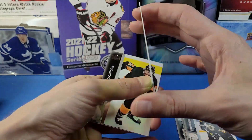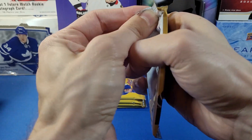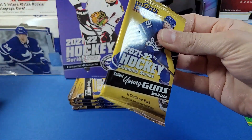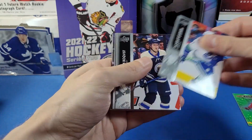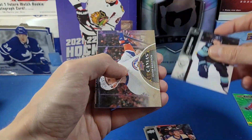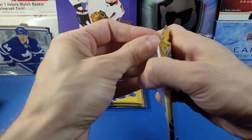We got a Green Dazzlers card — Seth Jones. That's a nice card. I'm chasing the Young Guns set for Extended Series as well. I decided not to go with a case; I just didn't feel like it was worth it. We also got a canvas card here of Oliver Wallstrom. Prices for hobby boxes of this stuff have definitely come way down already.